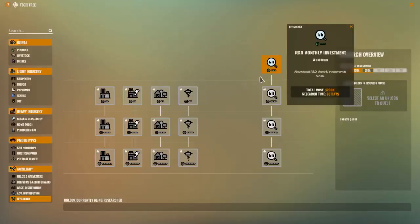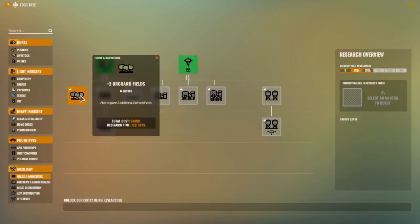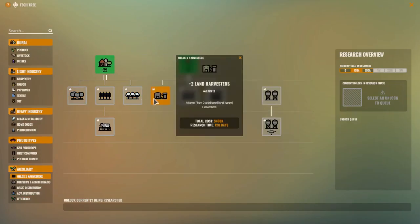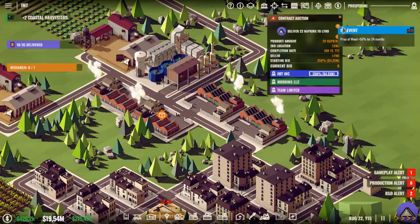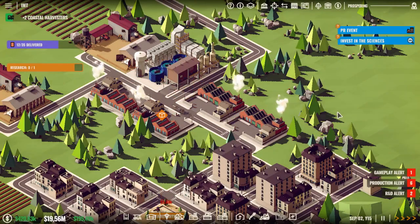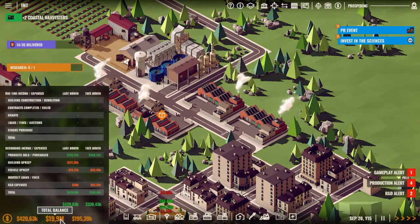Invested in science — that's a good question. Coastal-based harvesters — yes please, so we can get a lot more water collectors. We can allocate 250k to research but I won't be using that because that's risky. Got that — boom.